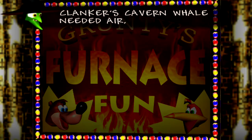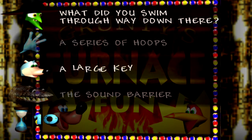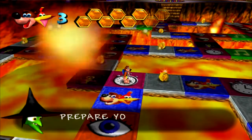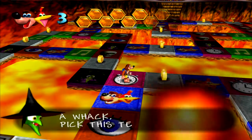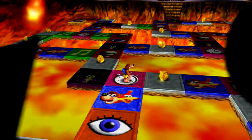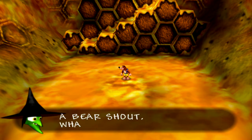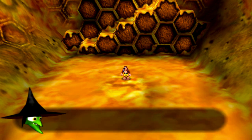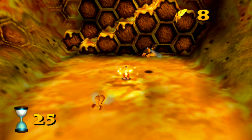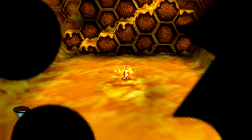'Clanker's Cavern whale needed air — what did you swim through way down there?' A series of hoops? A large key? The sound barrier. We swam through the sound barrier to free Clanker. 'Prepare yourself to take a whack — pick this test, you won't come back.' What is this? 'Little stings that make a bear shout — whack them all before time's out.' We've got plenty of golden feathers to make this work. Should use about five feathers.